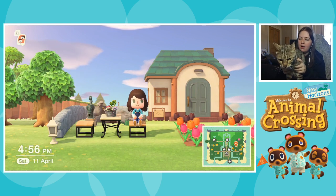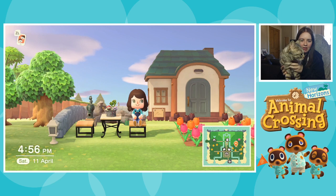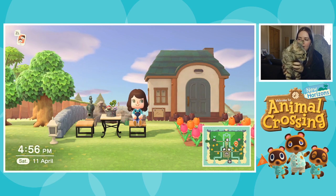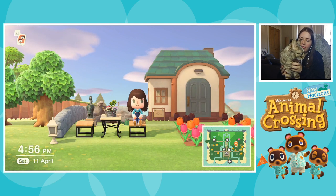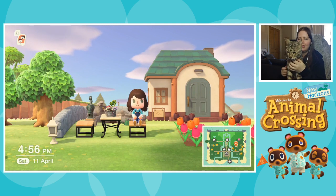Are those the Ironwood set furniture? The chairs are. The table, I think, is called like a natural table or a natural end table — but they do go together quite well. So Lily's got some really nice garden furniture actually — I'm quite jealous.